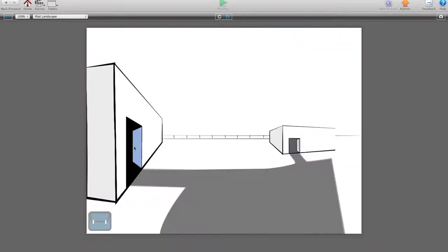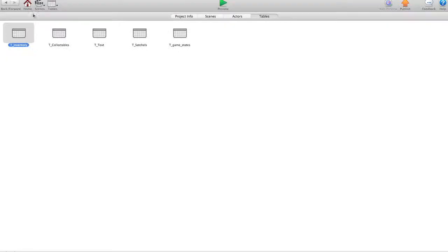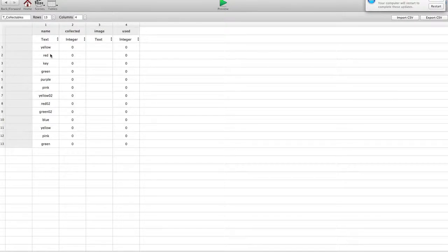Go back through, and that's it so far. Could be a quick run through of how some of it's set up. So for tables, we have an inventory table which keeps track of what items you've collected so far, and the collectibles table — this is where you save all the different collectibles in the game.